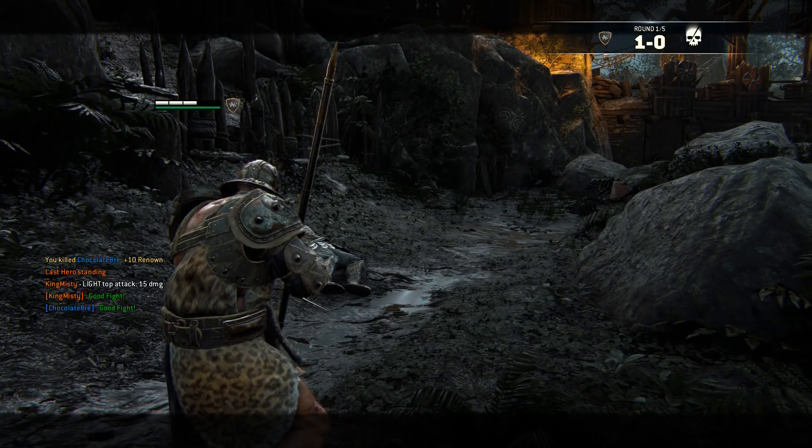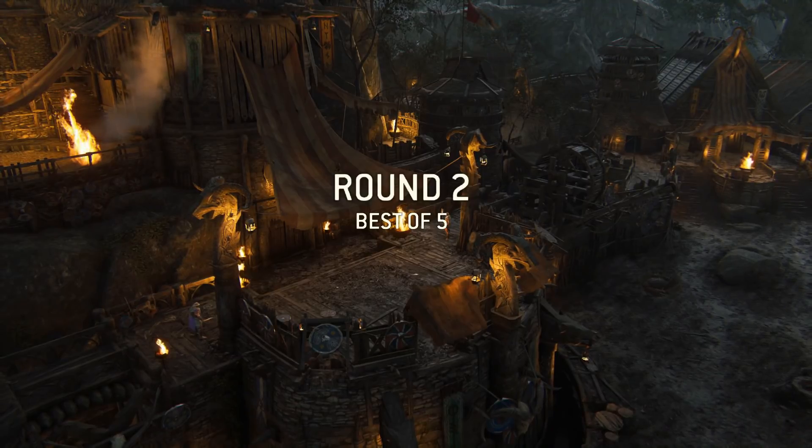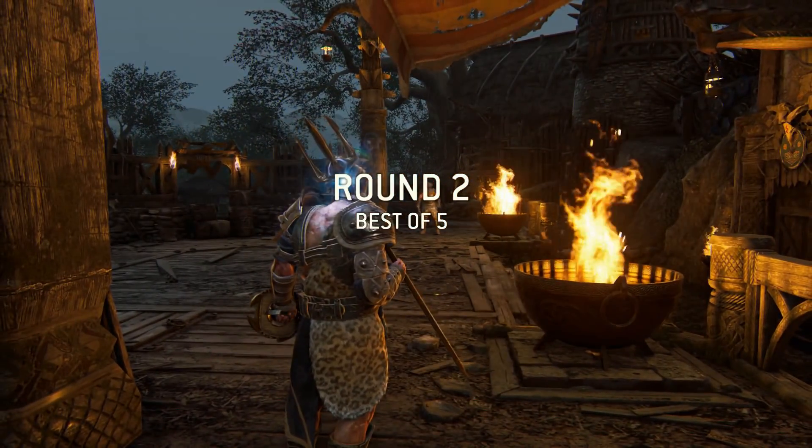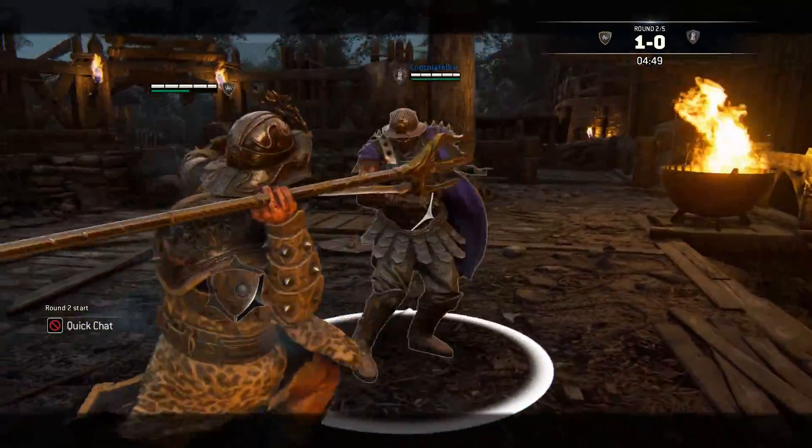Just another quick tip if you're playing against a Centurion — this is for newer players since advanced players probably already know this. When playing against a Centurion, it's really critical that you don't panic and start backdashing everywhere, because they're gonna grab you. Just hold your ground.